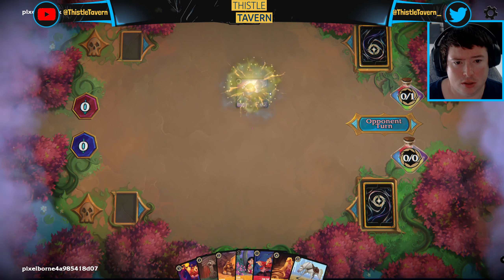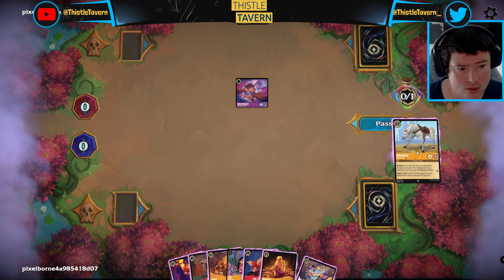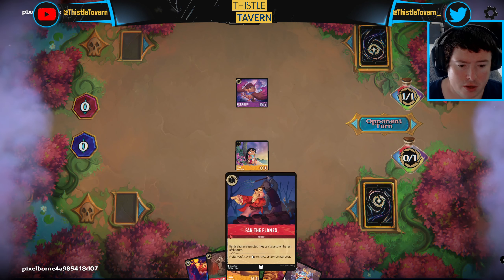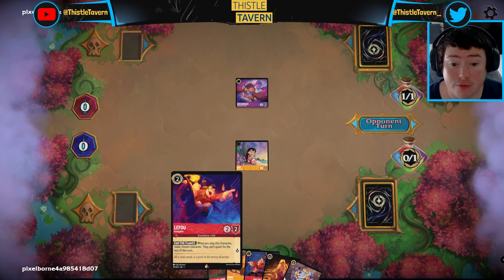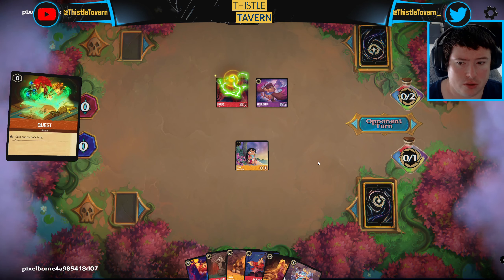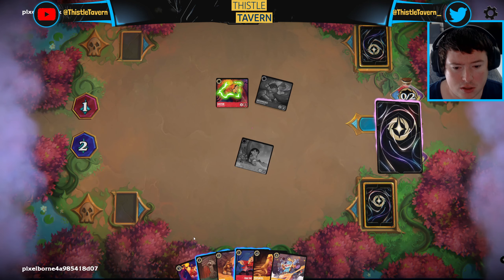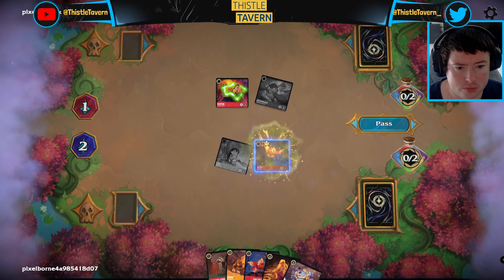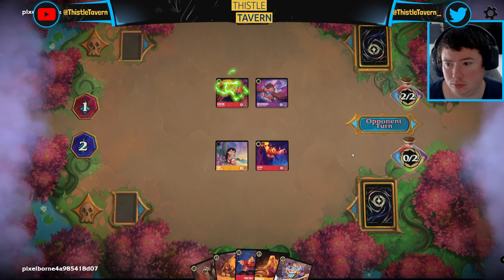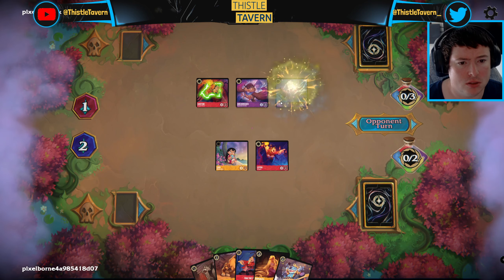So Ruby - Ruby Amethyst again. Archimedes on one is kind of annoying. I think we still lead on Lilo because we have a couple of ways to protect her in Fan the Flames and Simba - we can just try and get on the board. LeFou actually gives us three ways to protect Lilo to try and get on the board early. Gaston - sure. We don't need the multiple Rockstars.